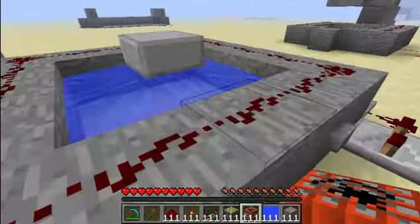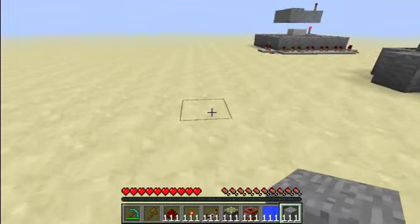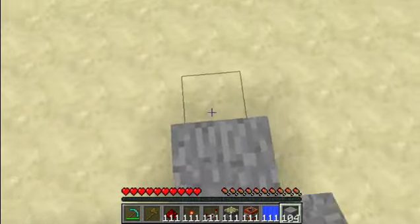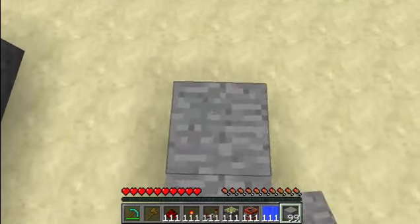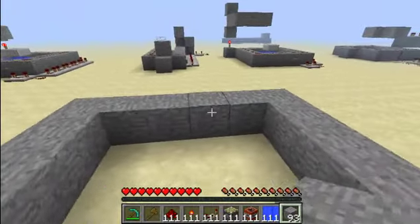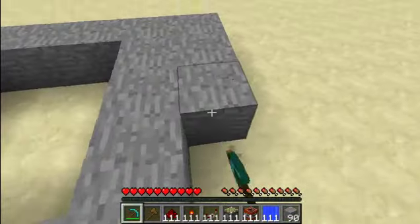Okay, so now we're gonna build this upright cannon. I'm gonna build it right here. First thing you'll need is a 9x9 outer layer.